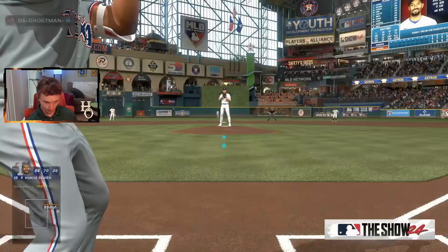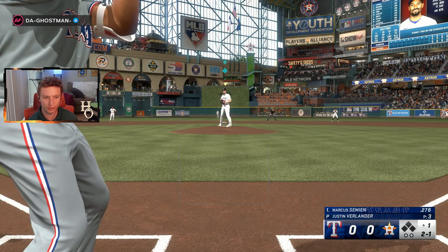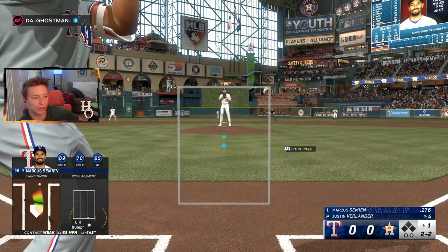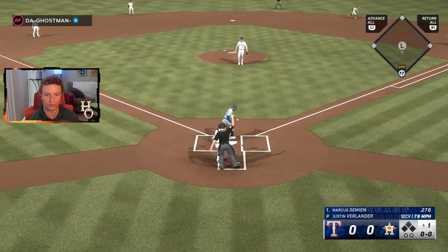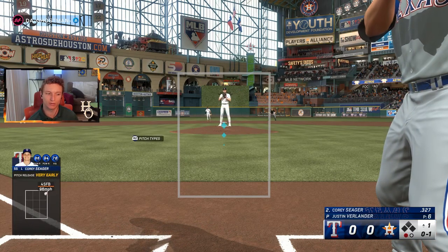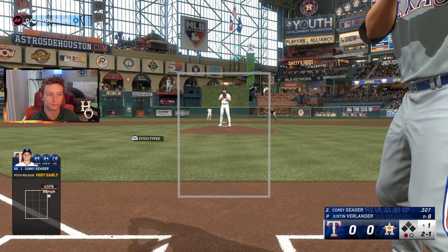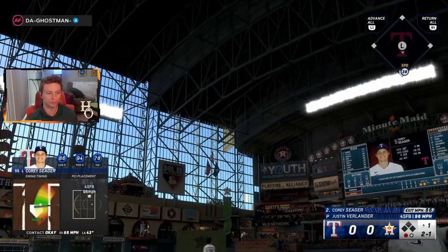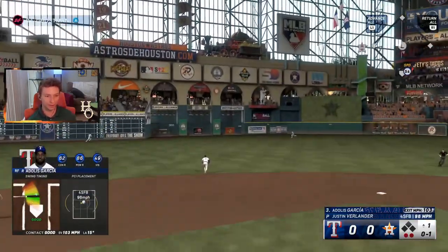We're playing on All-Star difficulty. The pitch release on his first several pitches is very early, which I'm starting to think might be a bug. I can't believe he'd be pitching like that intentionally every single pitch. Then we get Garcia in the gap — 103 off the bat — and it's a double for Garcia, though unfortunately there are already two outs.